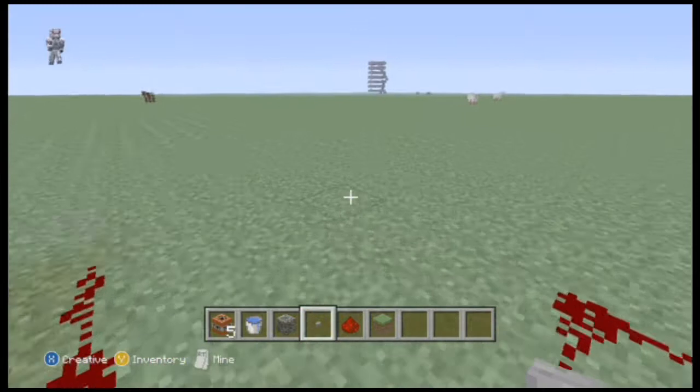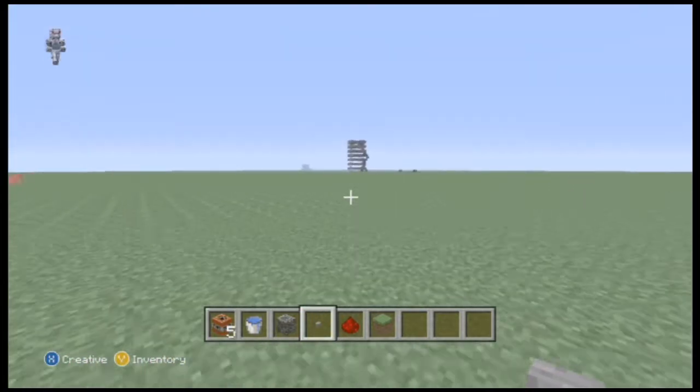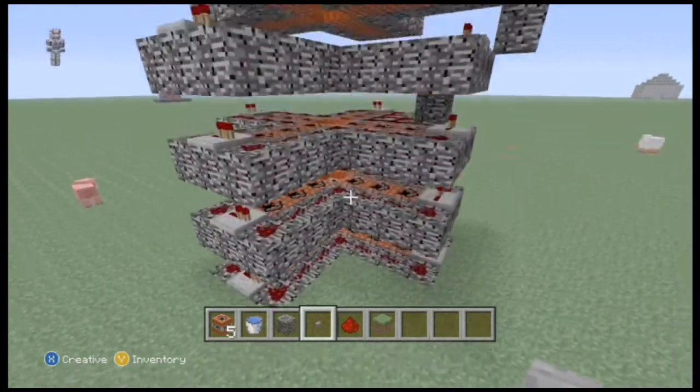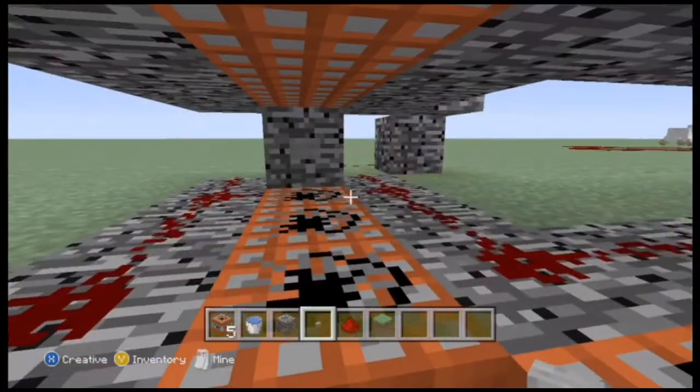So yeah, it's really simple. Most people are going to stop watching right now, but this is how you build the complex version. You just keep adding layers and layers of TNT, and you're going to have to add redstone repeaters on every side.